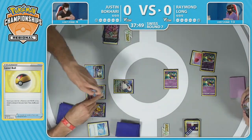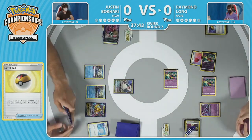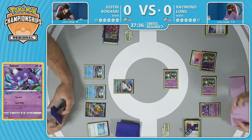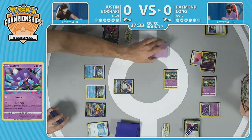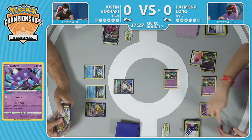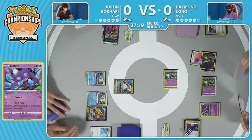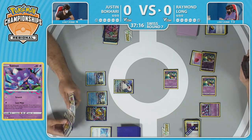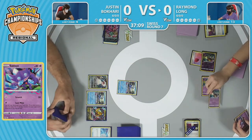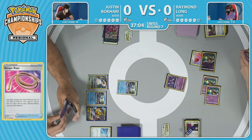With all three Comfeys using Flower Selecting, 13 cards in the Lost Zone and just going to grow. Now the first Sableye of the game for Raymond — we're probably going to see a Lost Mine. That Snorlax is stuck in the active, but as everyone playing these decks knows, they have a lot of ways to get out of the active spot. When your opponent only has four cards in the Lost Zone with no Comfey to make the additional seven off a Colress's Experiment, maybe you're just considering some chip damage spread around.